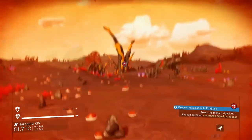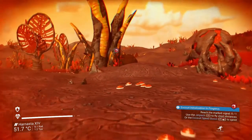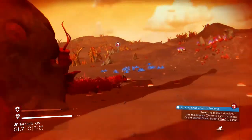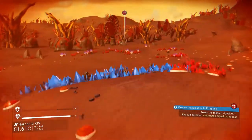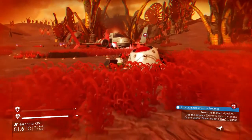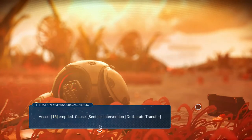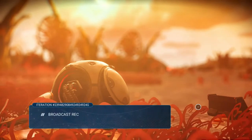Now all it wants us to do is go to that signal, so we'll head over there. We're nearly at the marker and as you can see it looks like there's a crashed ship here. We run over to the signal and there's a distress beacon. Open the distress beacon by pressing and holding X. You get a little spiel of what's going on. We've broadcast the signal.